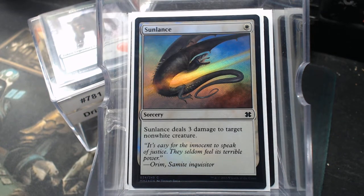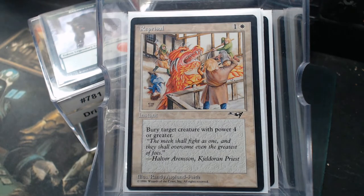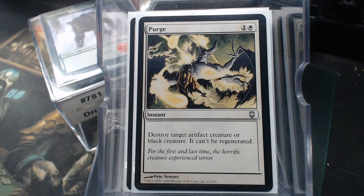Sunlance — it's almost a bolt, almost, can kill a creature. Swift Response: destroy target tapped creature without vigilance that was tapped when declared as an attacker, so you can Swift Response it before it gets to combat damage. Reprisal — better card than people think. Bury is the old term for destroy without possibility of regeneration. Purge: destroy target artifact creature or black creature.